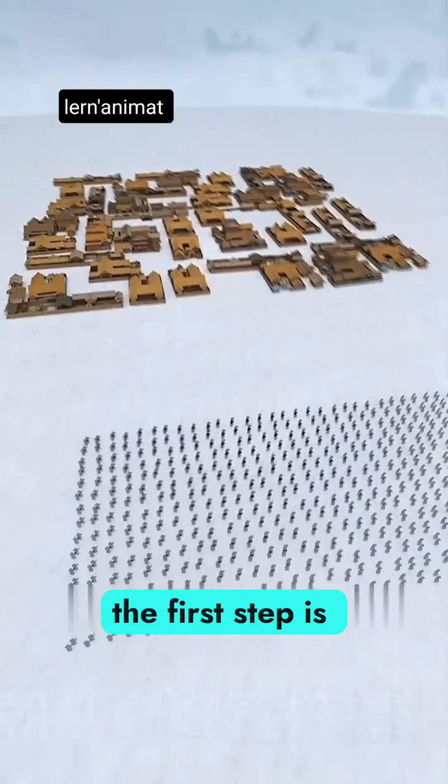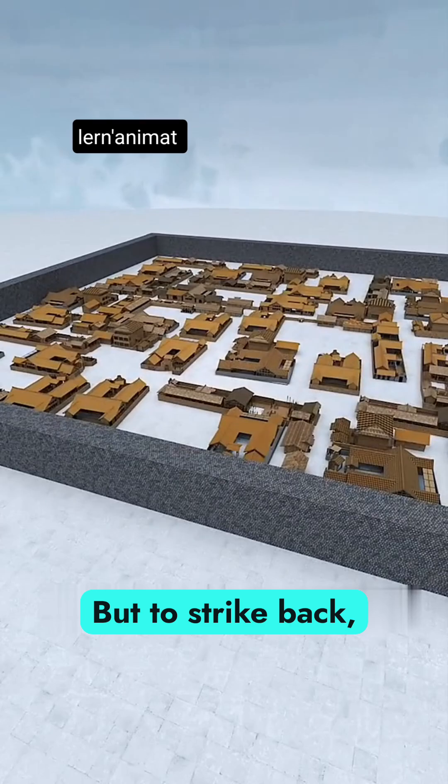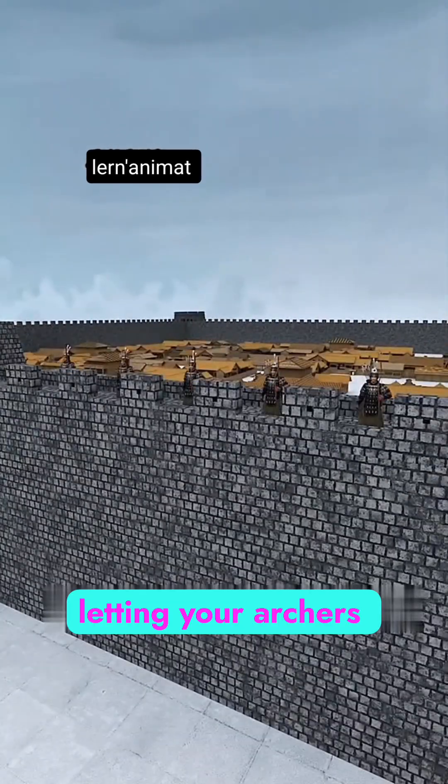If your city is under siege, the first step is building high, thick walls to boost your defenses. But to strike back, you'll want to add watchtowers and arrow slits, letting your archers fire from above.